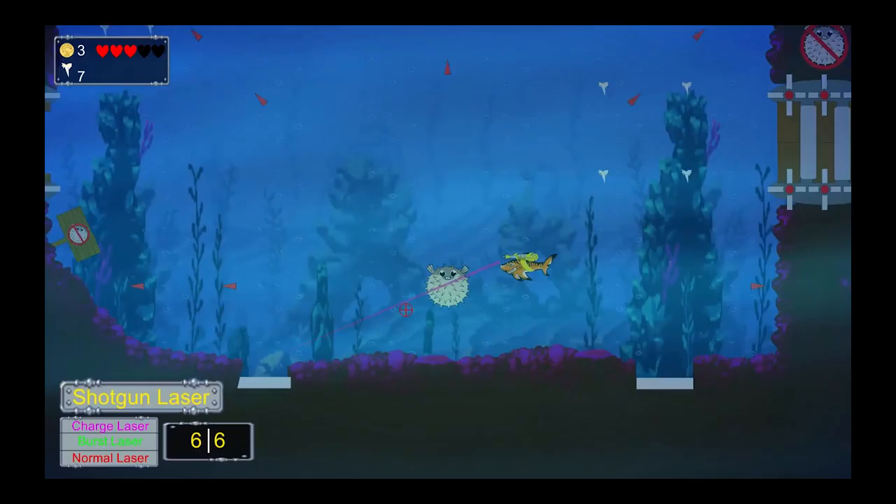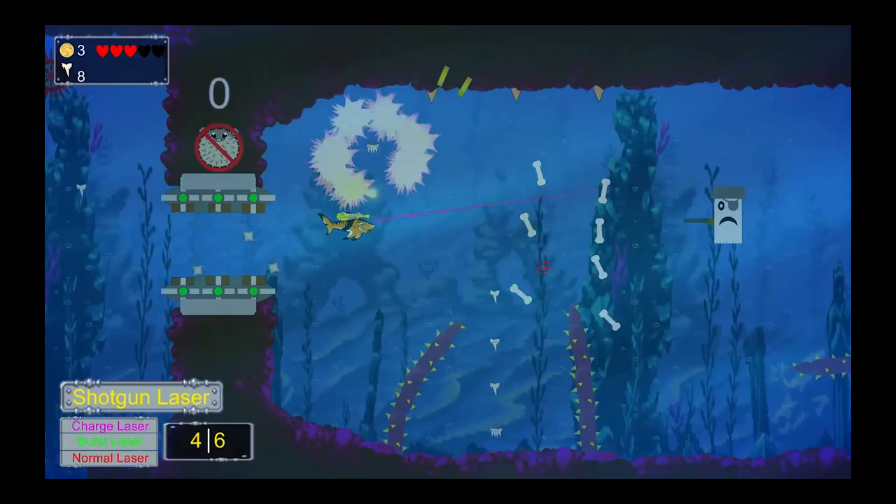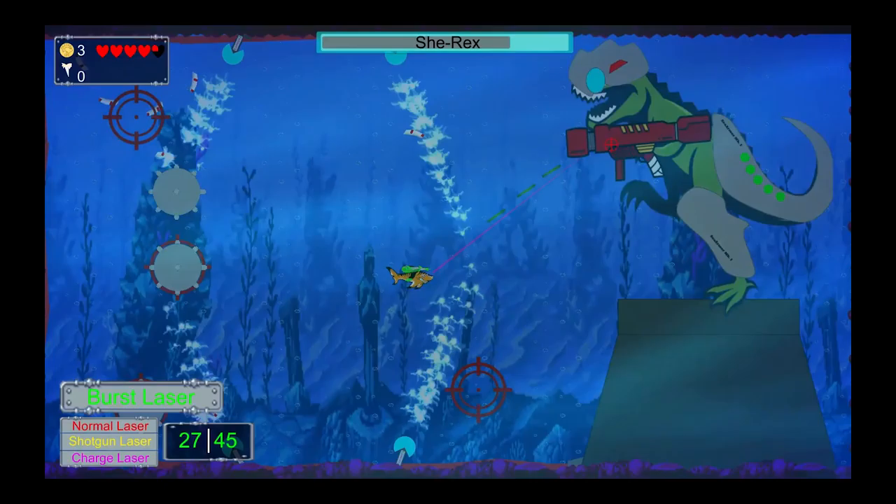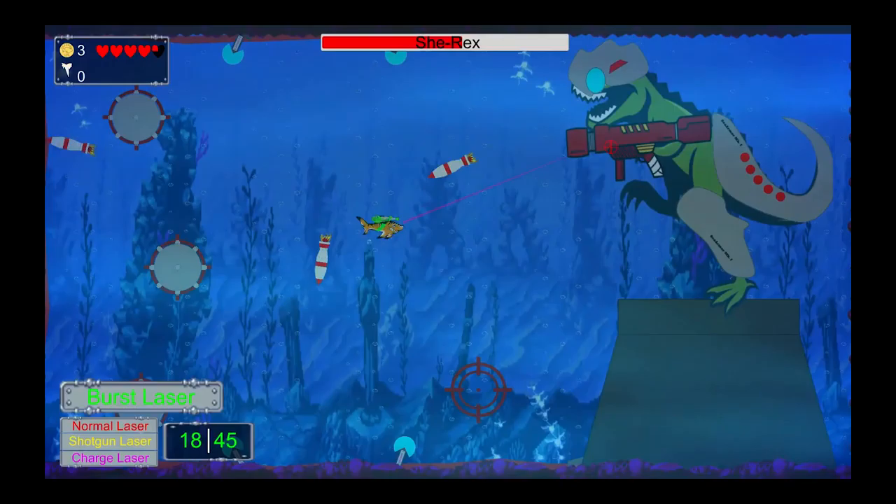Frickin' the Laser Shark is a 2D bullet hell underwater platformer hybrid. In this game, the player controls Frickin', a shark with a laser on its head, guiding it through 8 stages filled with various armed aquatic life. The player will blast, dash, and crash their way through each world and face 4 bosses total as they make their way to the end.